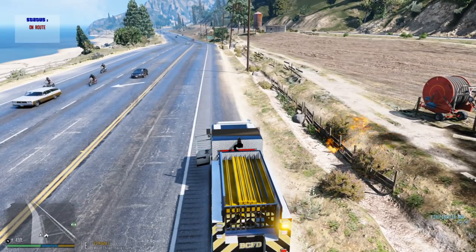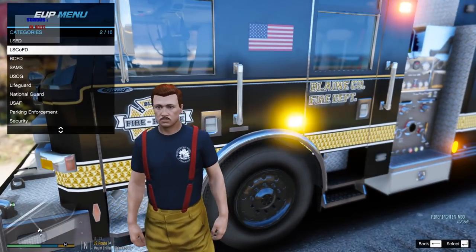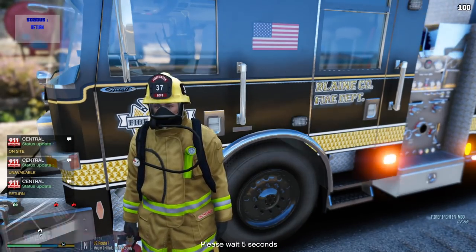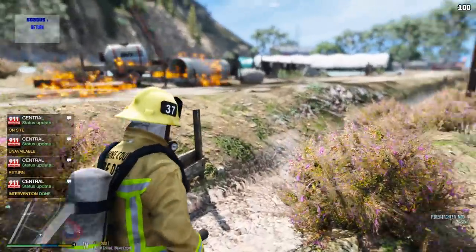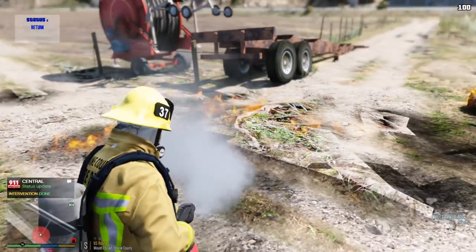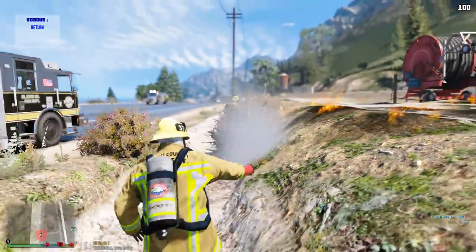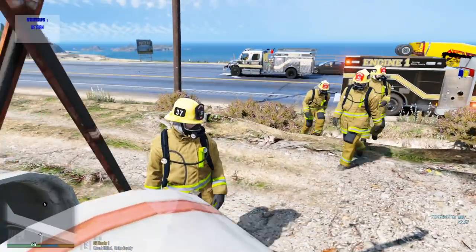Let me hop out — okay that was crazy. Let's get our gear on, let's get to work. Let's grab our extinguisher. Okay I kind of messed that up a bit, let's see if we can still put this fire out. It sounds like Engine 1 is on the way as well — wait no, we're Engine 1. Engine 2 is on the way. This thing is spreading guys.